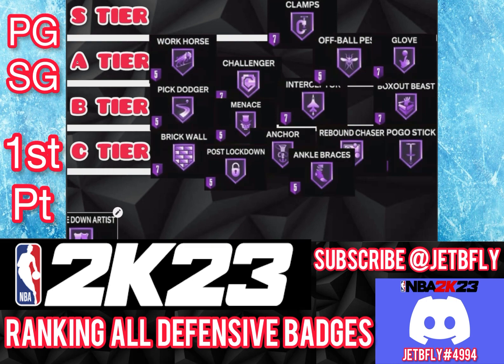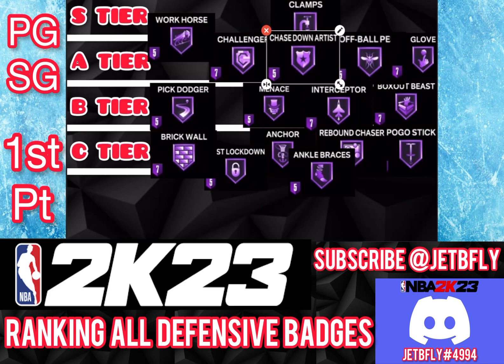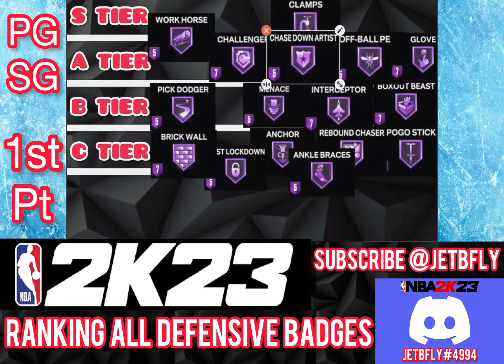Chase Down Artist is a really good badge for a guard. If anybody decides to shoot a jump shot around the perimeter, Chase Down Artist will help you get that chase down block. If anybody decides to slash, Chase Down Artist will help you get a block. You can push this badge as high as you want. This badge is definitely A tier or S tier, but I'm putting it on A tier.